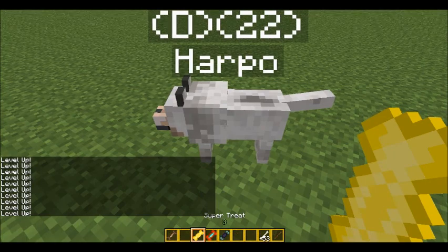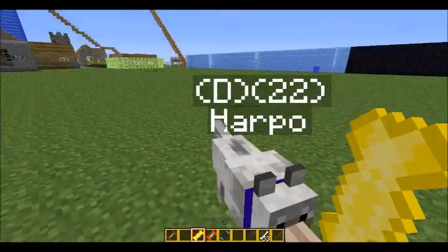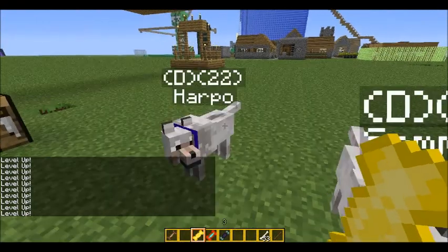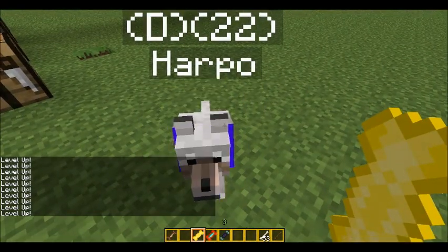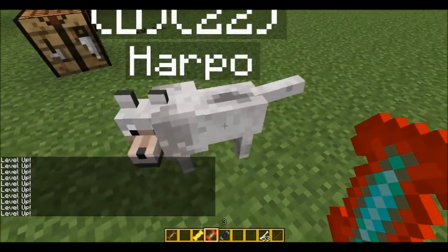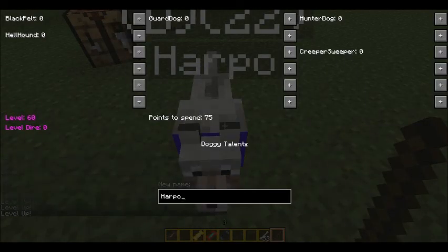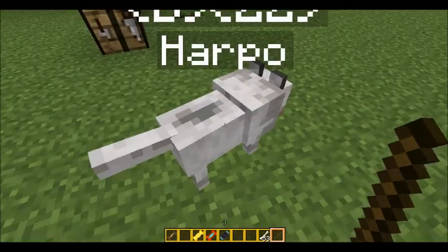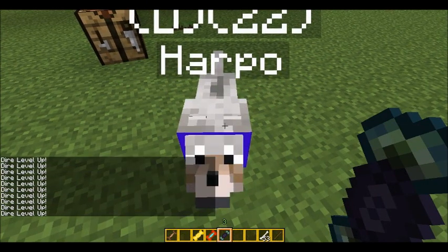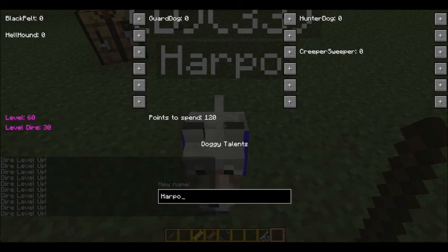Now when you right-click him with the stick he has level 20 and 35 points to spend. He needs some super treat now. Let's do the master treat next. When he levels up all the way it will be level 60, but dire level zero. You need the dire treat to level up the dire level. The max dire level is 30.